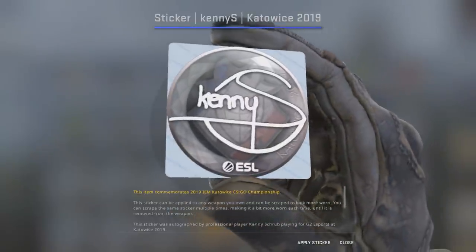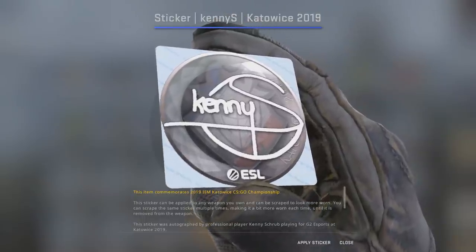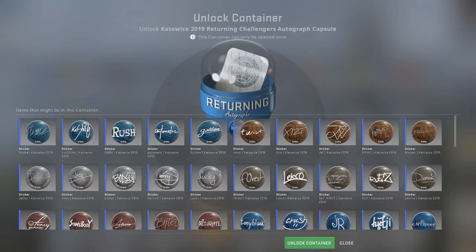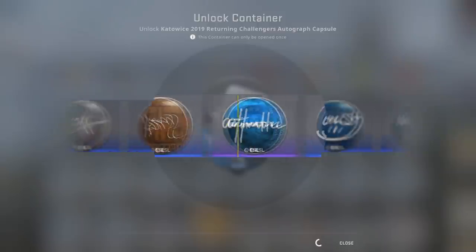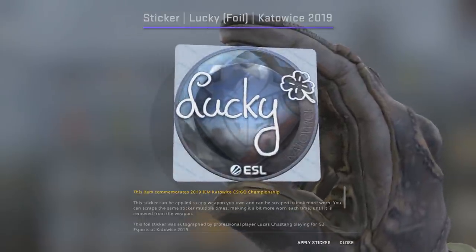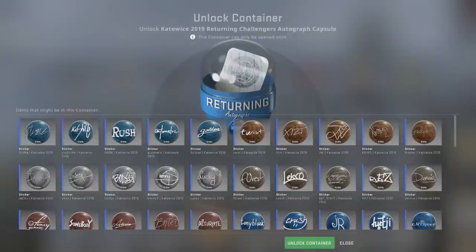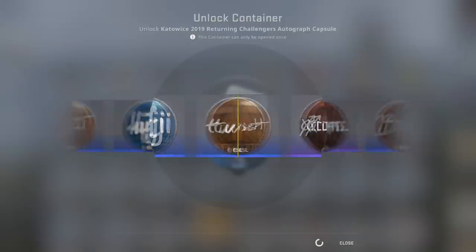We actually get a KennyS sticker — that's probably profit. KennyS stickers are always looking pretty spicy. He's got like the crosshair going on with the S, that's pretty neat. Ooh, a Lucky sticker — that's pretty cool too, and it is a foil. It's got the little four-leaf clover in the top right. That'd actually fit in a lot of different gun skins. I'm not upset with that sticker.